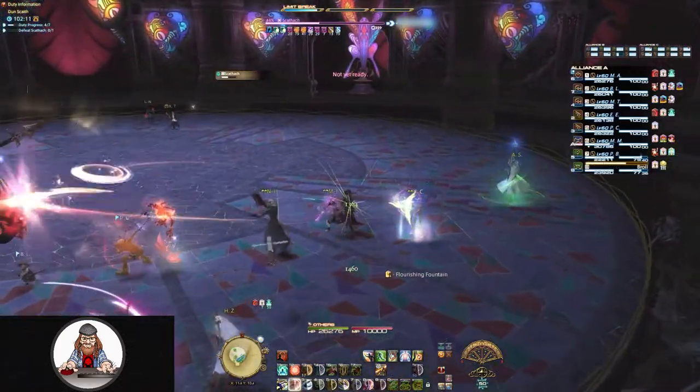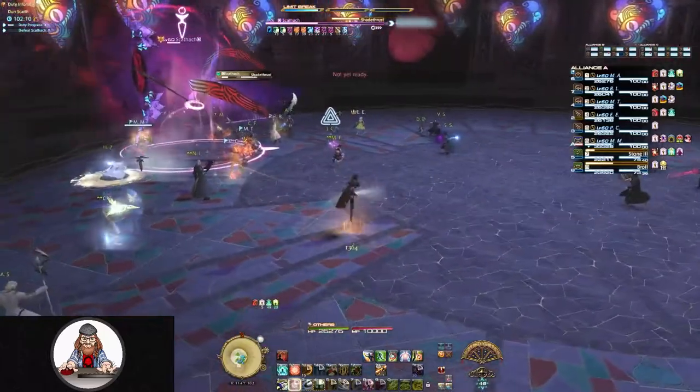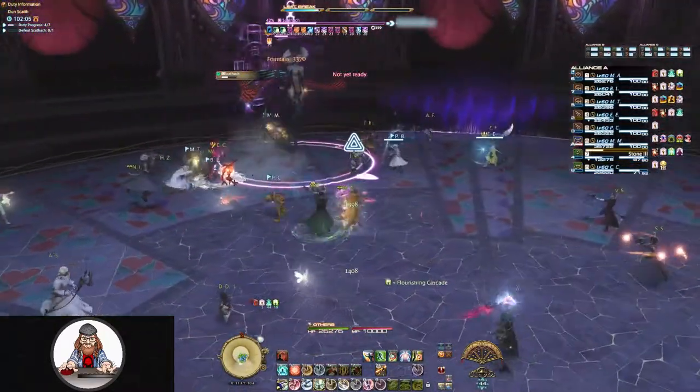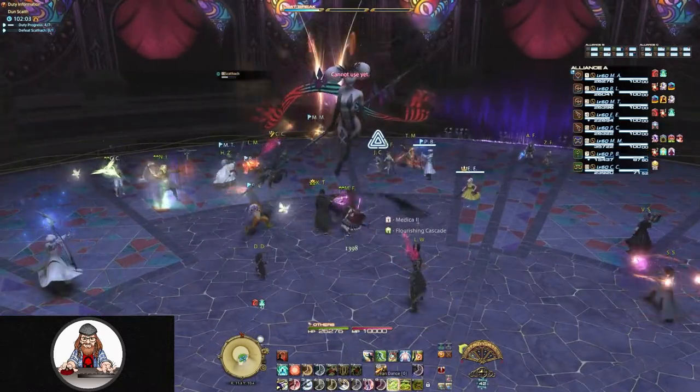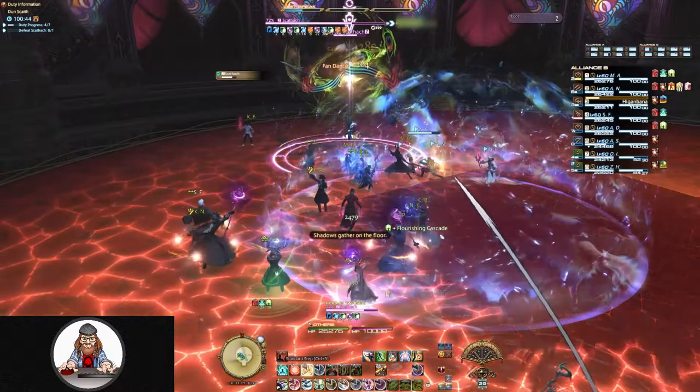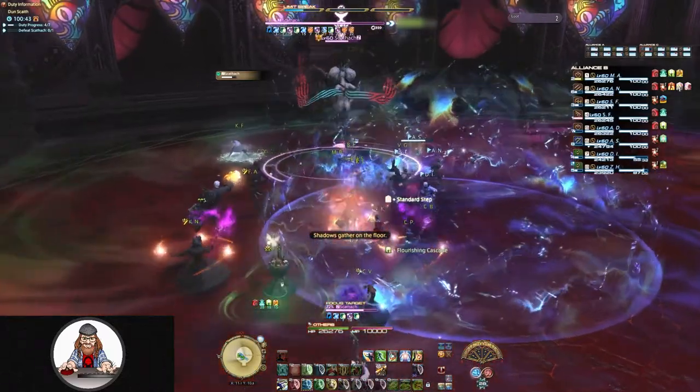There's no indicator for this ability. You simply need to watch to see where she's facing so you can move out and avoid being directly in front of her. Shadow Links is an ability that will begin with the floor flashing red and leaving behind a purplish miasma.